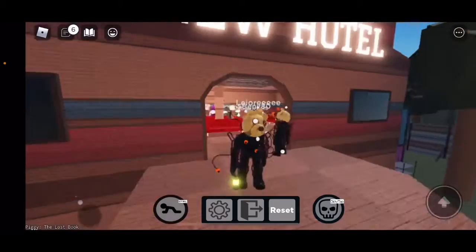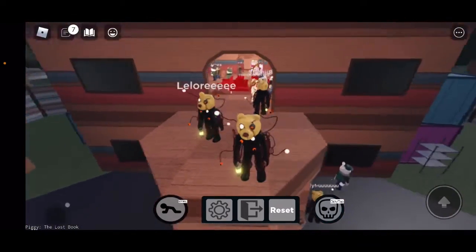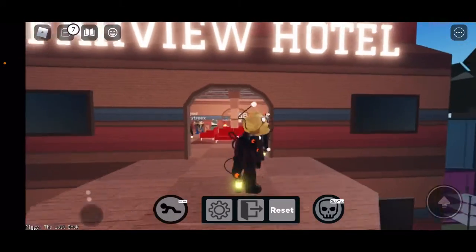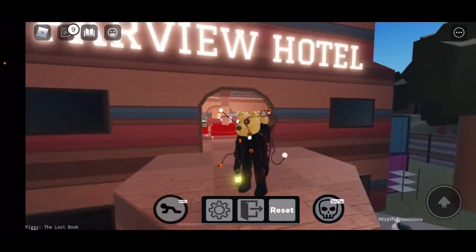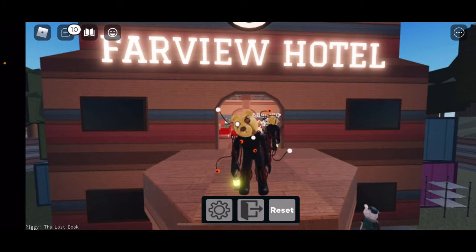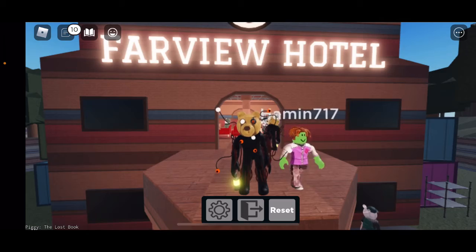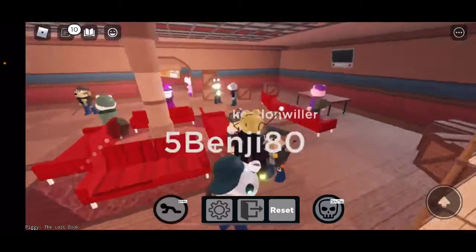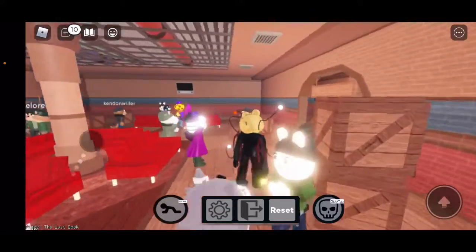Let's just morph into the next skin. By the way guys, I just skipped a part where I morphed into him because I didn't show you what the Mr. Stitchy jump scare looks like. So here it is — ready? Three, two, one. Oh wow. Did you guys see the eye just went round and then the hand was just attacking the person?